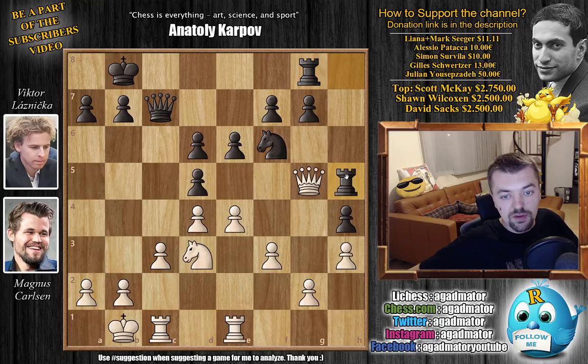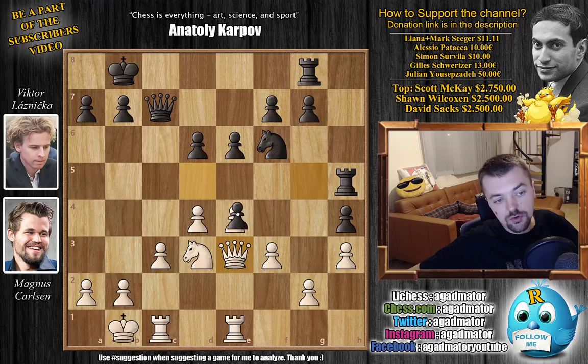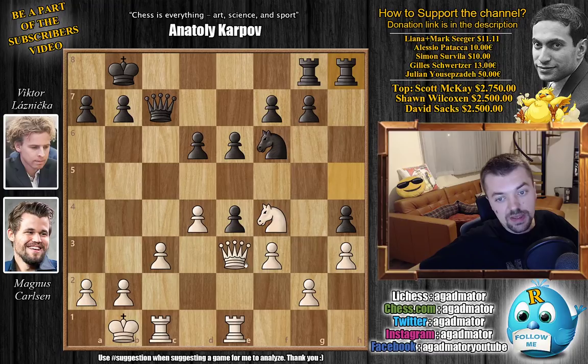Rook to c1 by Magnus, preparing to push c4 and perhaps open up the c-file, as the Rook has now left the queenside. And here we have Rook to h5, and already there's a bit of a difference in time — Carlsen has 12 minutes on the clock whereas Laznicka has some 6 minutes and 30 seconds. We have Queen back to e3 by Magnus. Now you have to decide whether to capture — for example, d captures on e4, Knight to f4 just to push the Rook back, and after Rook h8, just captures on e4. Black has a couple of options: d5, e5, g5, or Rook to e8.